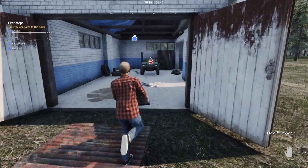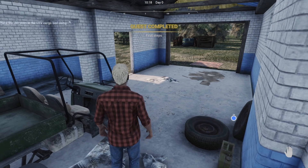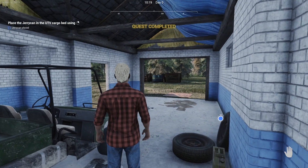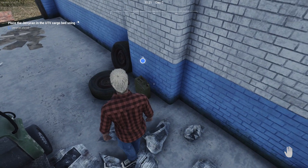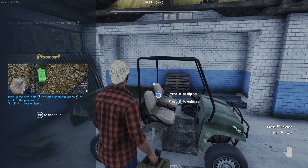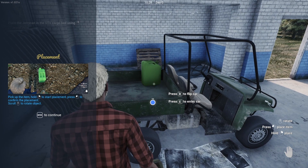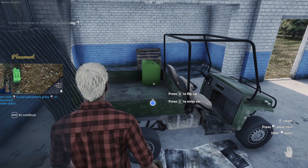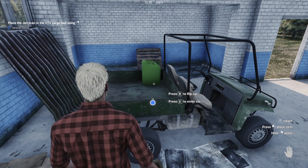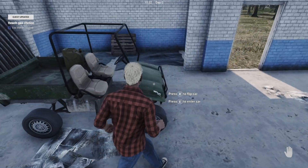Apologies if my voice sounds a little weird today - I'm battling a cold at the moment, I'll try my best. First steps: place the jerry can in the UTV cargo bed using right mouse button after you pick it up. Hold right mouse to start placement, press left mouse to confirm, scroll to rotate the object. So I'm holding right click and then left click to place it, and mouse wheel to rotate.